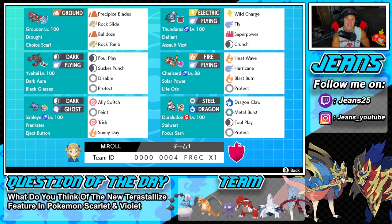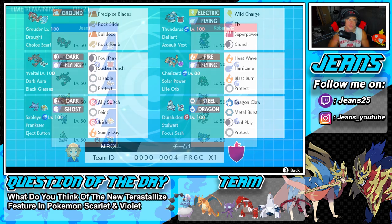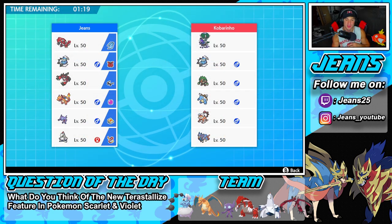The final Pokemon is the reason I picked this team — Duraludon. I love this Pokemon, though it's fallen off since Urshifu came into the game. It's got Stalwart as its ability alongside a Focus Sash, Dragon Claw and Metal Burst for STAB, Foul Play for coverage, and Protect. The rental code is at the bottom of the screen — let's hop on the ranked doubles ladder!